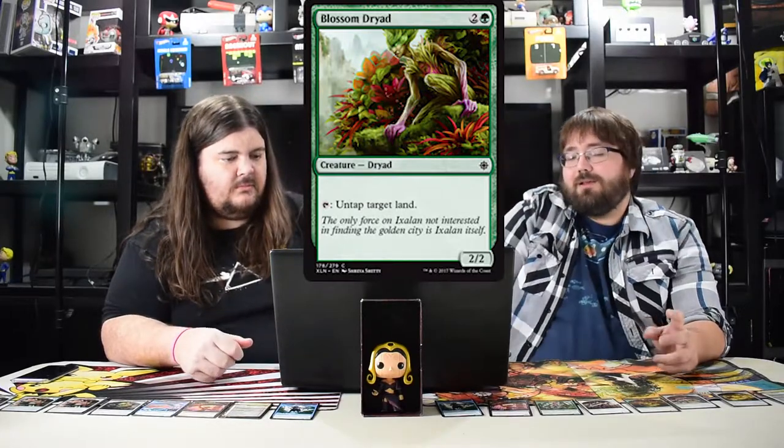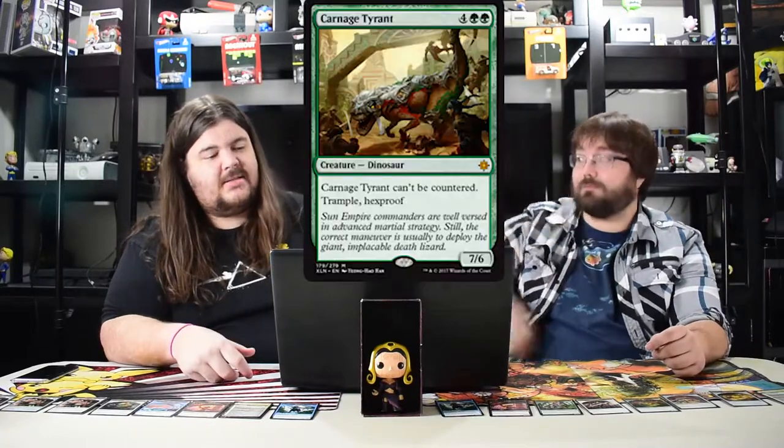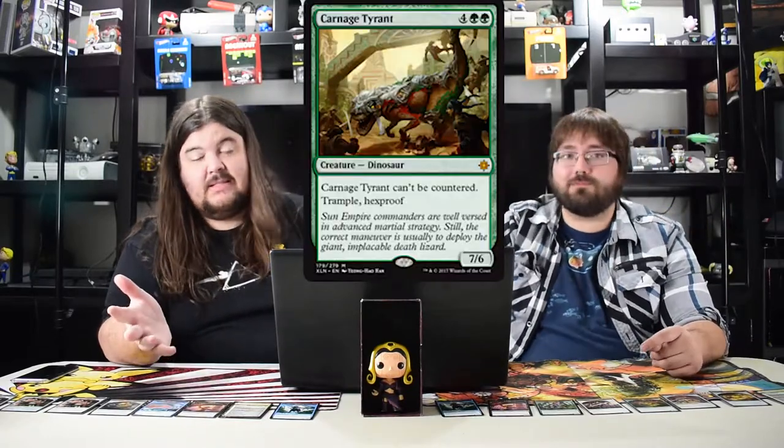Next one: Blossom Dryad, pay three to untap target land. It's a limited trick pretty much. Since all the flip cards turn into lands it can be cute, but that's about it. The next dude is Carnage Tyrant and this dude is amazing.